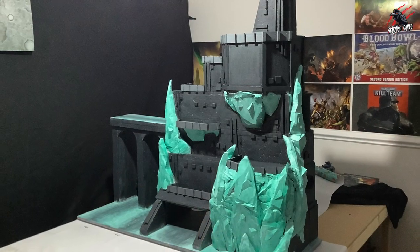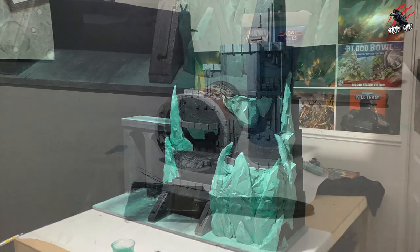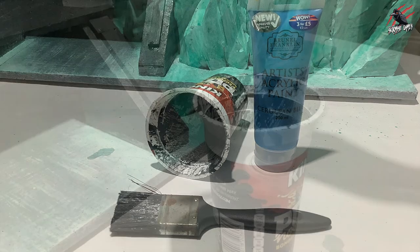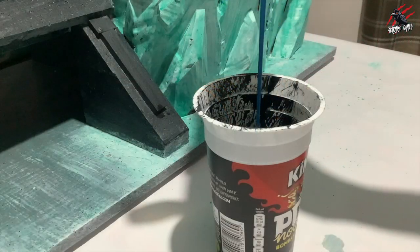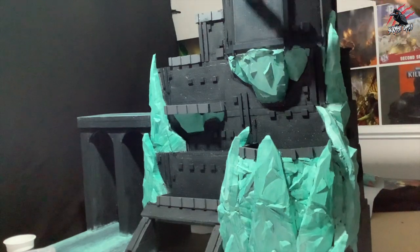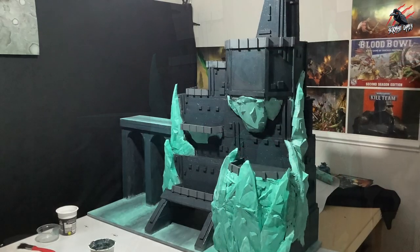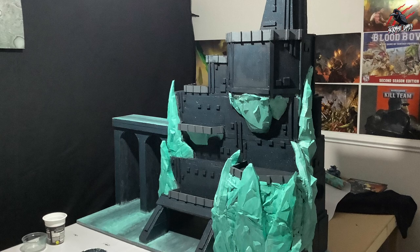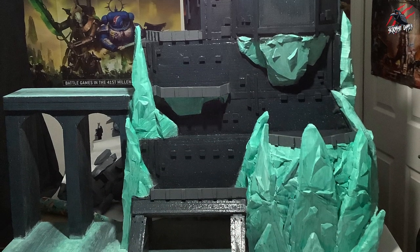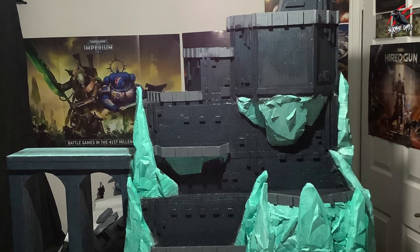It looks quite cool in that black and turquoise colour. I kept going and added more blue to the black-and-blue mixture to make it more like a Thunderhawk blue, then went over all the building with one thin, scruffy coat — not neat or tidy at all — just to add a slightly different colour from standard grey.